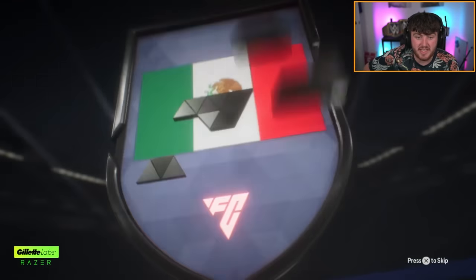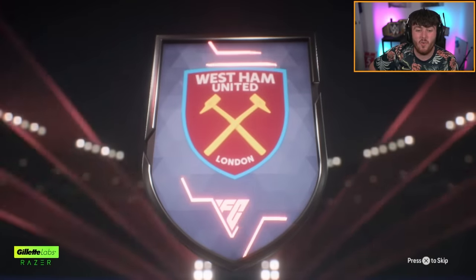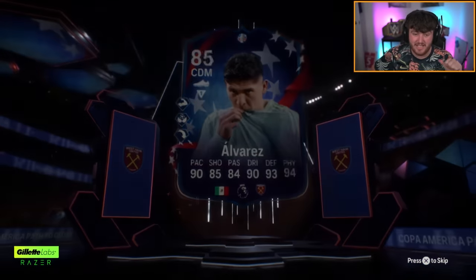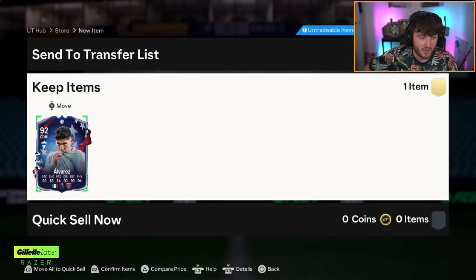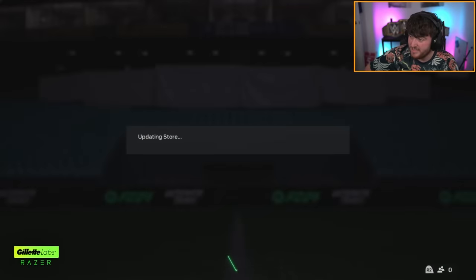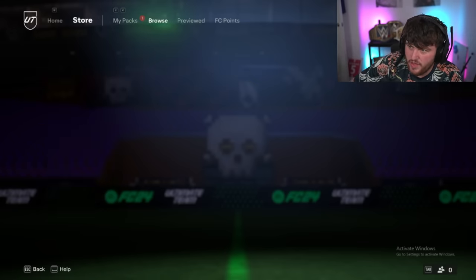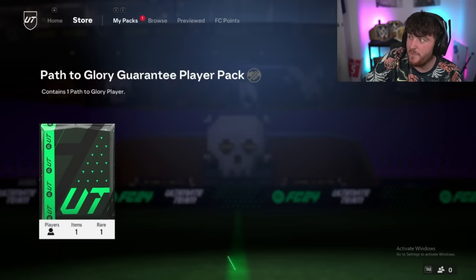Next Path to Glory guarantee — it's going to be a Copa America card again. We have got ourselves a Mexican CDM, Edson Alvarez from West Ham. And we're starting to see a pattern that once again the content creator has had the best luck. I'm not saying anything EA because my lawyer is not present, but starting to look a little bit shady. We've got our next Path to Glory pack — this is on the PC. Maybe PC is where the luck's at. PC pack OP, hopefully.